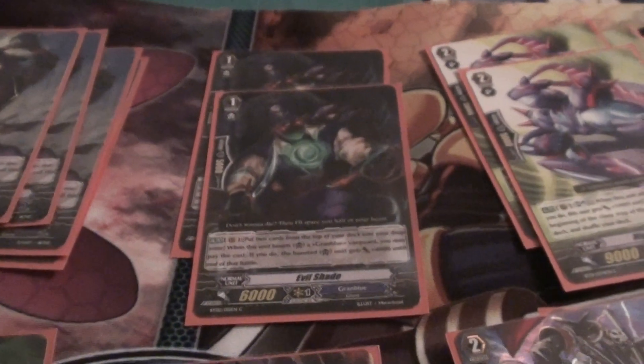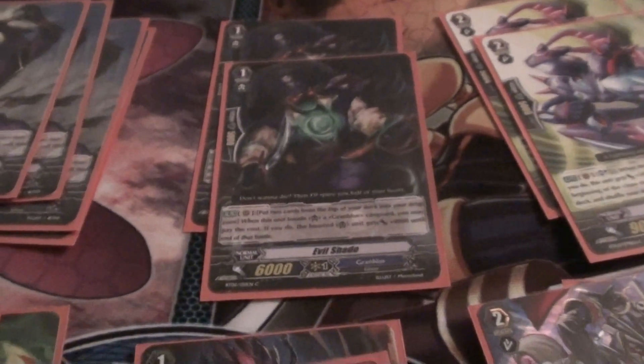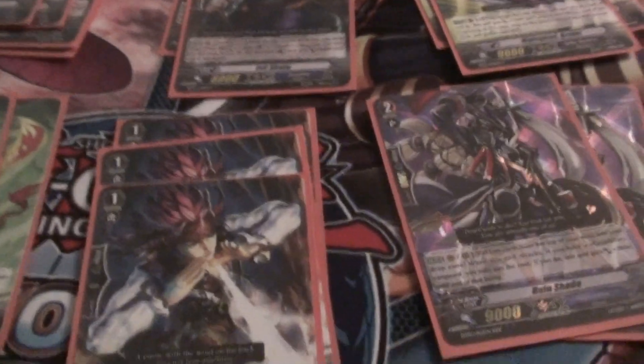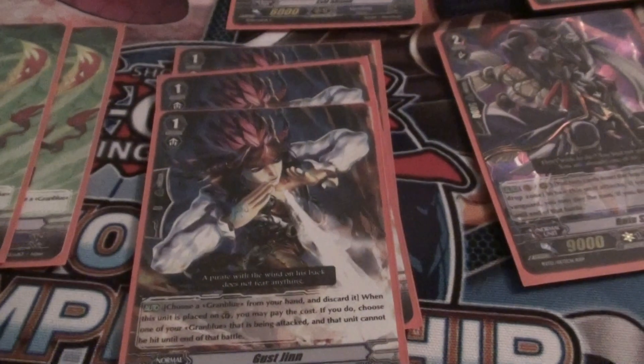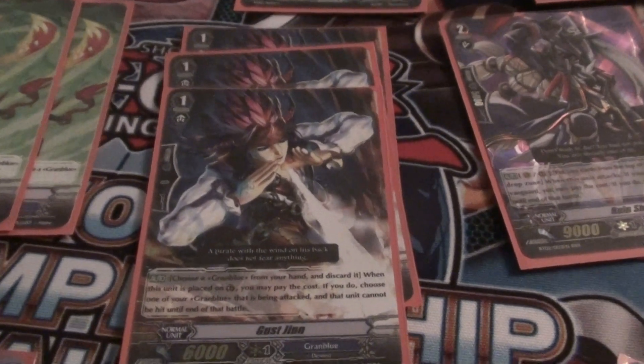And then we've got 2 Evil Shade, which just helps you hit numbers as the Vanguard. That and a Cockatiss makes it to 25k, which is quite big. 3 Gushing — I probably would run 4 if I had 4, but 3 seems to be doing fine just now.